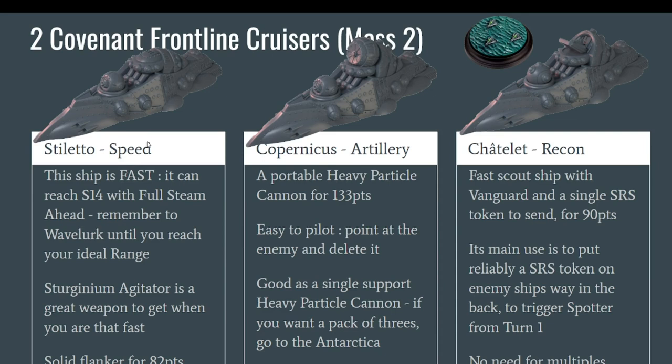First, the Stiletto, which is the fastest version made for combat. It is extremely fast — it can reach speed 14 if you use Full Steam Ahead, which is tremendously fast, almost as fast as an aerial unit. It is a little bit fragile but you can wave lurk from the first turn with the new Covenant rule. If you get in range it is very powerful, either with the particle beamer or upgraded to a Straginium Agitator which will absolutely devastate something at point blank. It is 82 points — quite cheap — and a good ship to use to flank your enemy, but don't try to hold the center with a Stiletto.